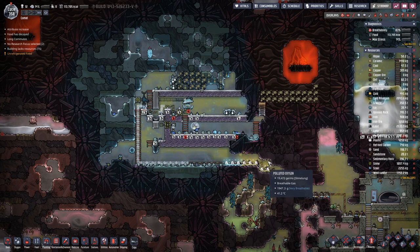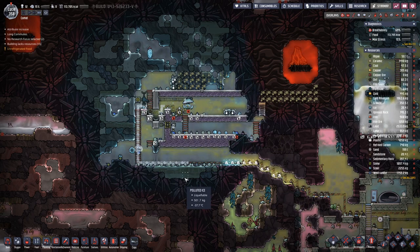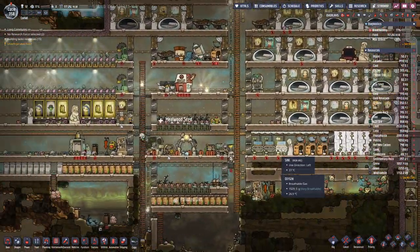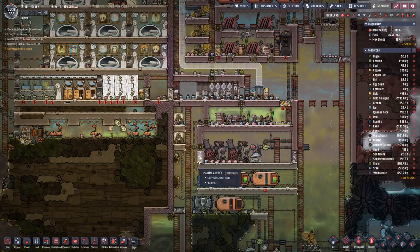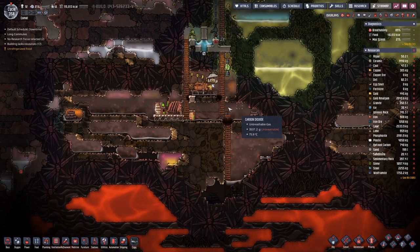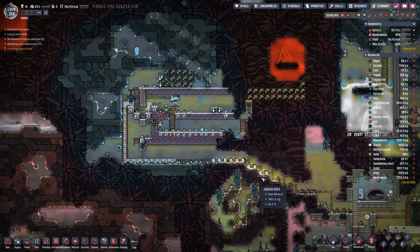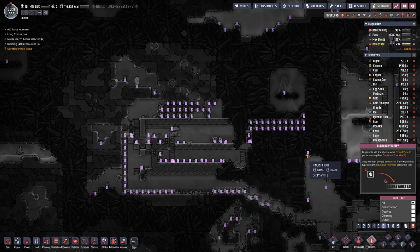Hello boys and girls, my name is Hatsusti and welcome back to Oxygen Not Included, where last time we made quite a bit of progress preparing for harvesting the heat from there. We also stocked up on duplicants — we now have 12, and we could take one more but it should be a really good one. Also fired up the oil pump down here to get more oil, as we are using a bit for the petroleum generator.